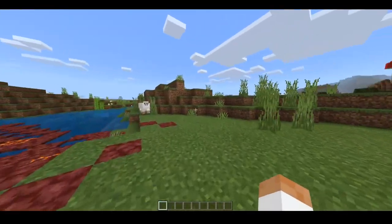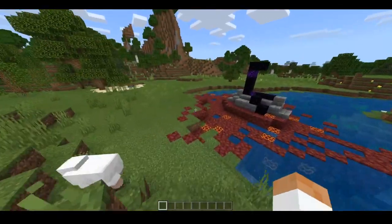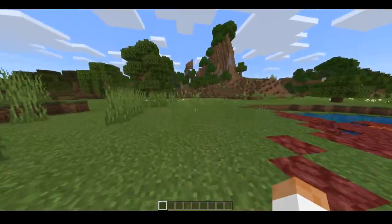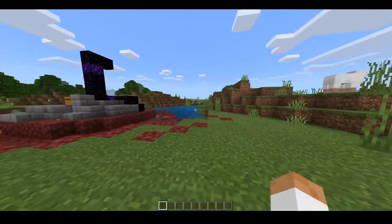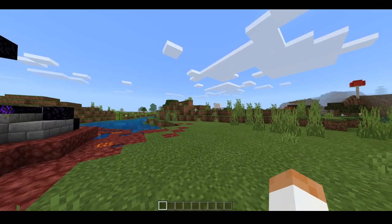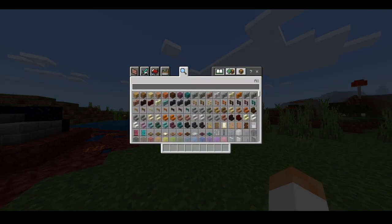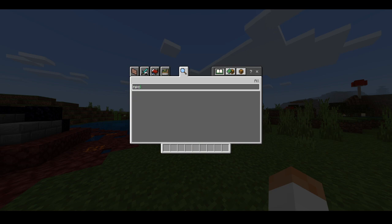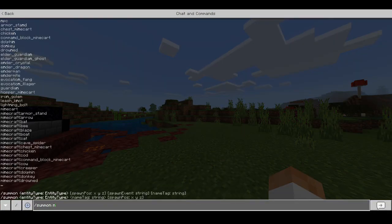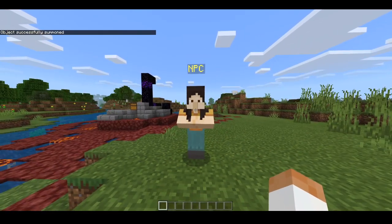Some of this information was actually provided by one of my admins, Matthew — you probably know him. He helped me set it up on the realm a little bit so I just know the basic command. So you can't actually look up NPC here and get a spawn egg, you have to actually slash summon it. So slash summon NPC, and there you go — we got ourselves a fresh NPC.